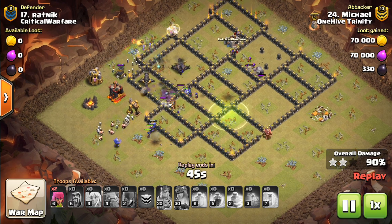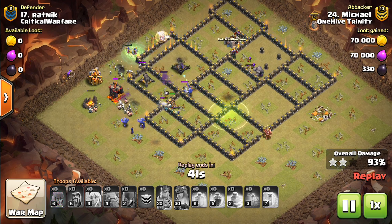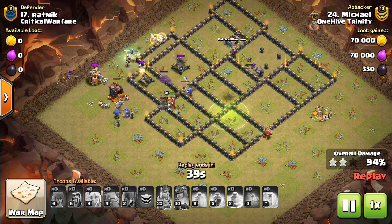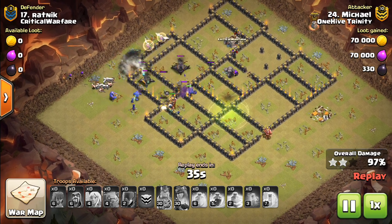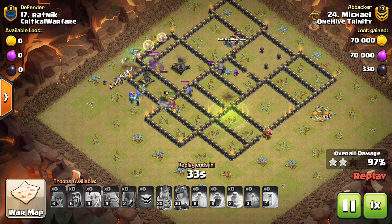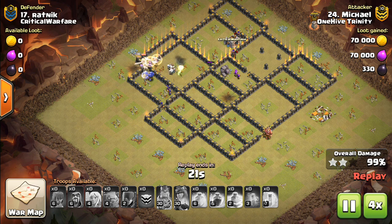So these are going to be a go-to for Town Hall 9, especially if you have those level 2 witches. Heroes should typically be somewhat higher level, but really you can do it with 10-10 heroes if you execute it correctly. Send in some wizards, some bowlers, make sure you have enough DPS inside the base.